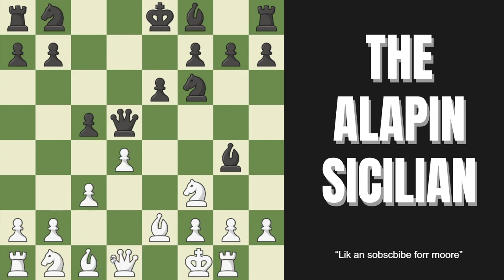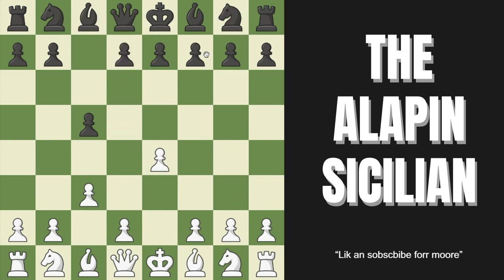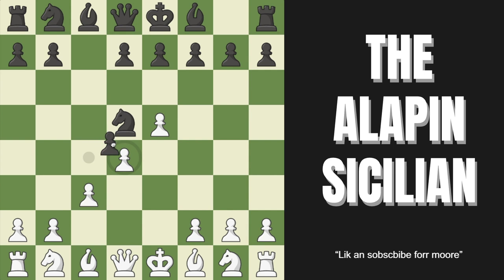Now let's get into what is generally considered black's absolute best try: knight to F6. This attacks our pawn, and we push E5 to attack their knight — it must move. Going to E4 is a brutal mistake because after D3 the knight is simply trapped. They have to play knight to D5, and we strike the center with D4. Black almost always captures with the pawn.